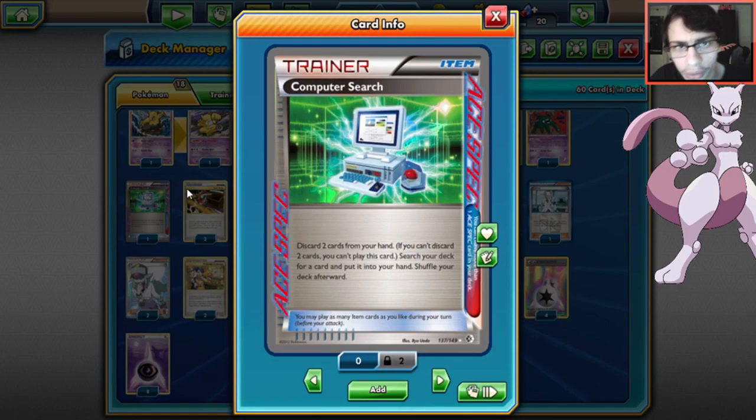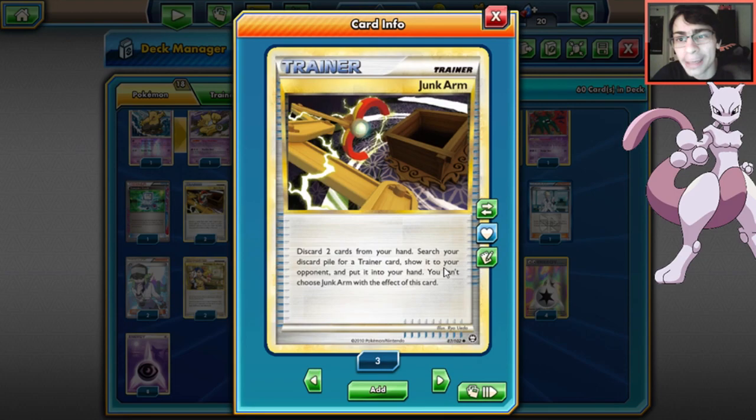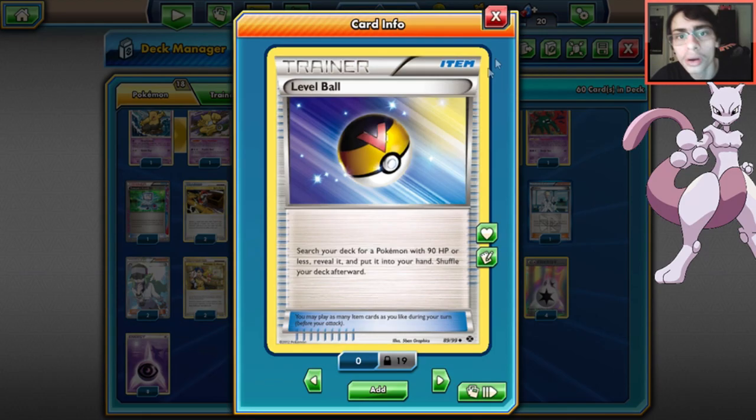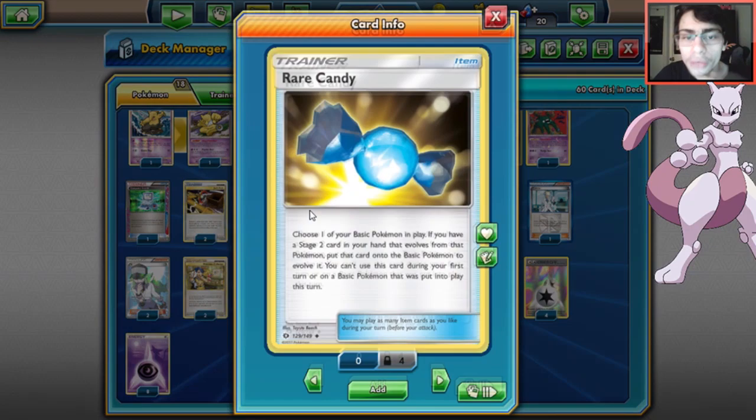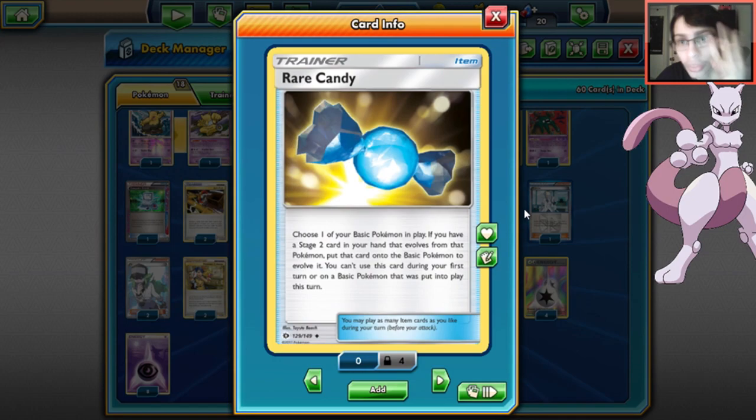For items: Computer Search as your Ace Spec. Only two Junk Arms since with Vileplume you don't want too many items - Junk Arm can get back a Rare Candy to get Vileplume in play. Two Level Balls let you grab Trubbish, Gloom, Smeargle, Hypno, Drowzee, or Oddish. Three Rare Candies to maximize getting Vileplume out as quickly as possible. Three Ultra Balls for searching.